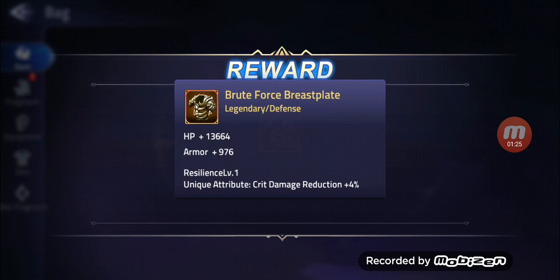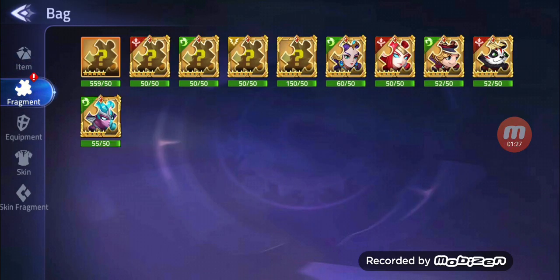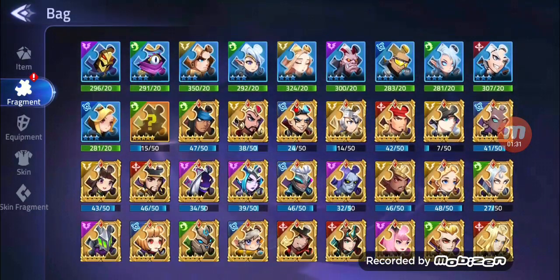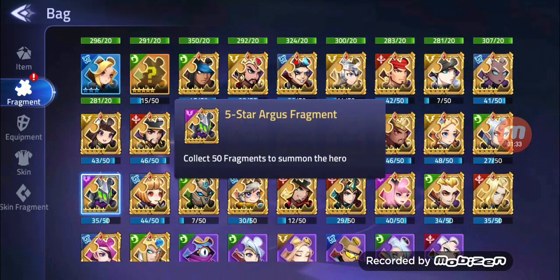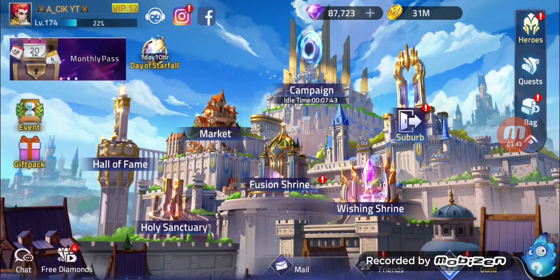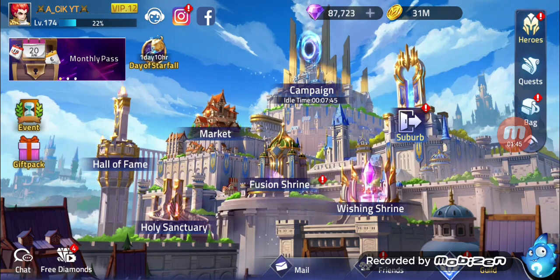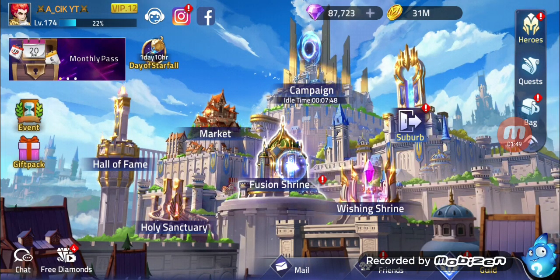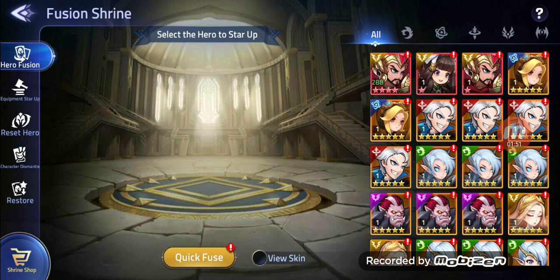This is for Argus, I believe. By the way, we have a lot of stuff to open again. We need some more of Argus — 35 out of 50. Unfortunately I wasn't playing this game a lot, so I forgot to request for Argus. We need to go to Fuse and Shrine. Equipment store up — there is one for Zilong.